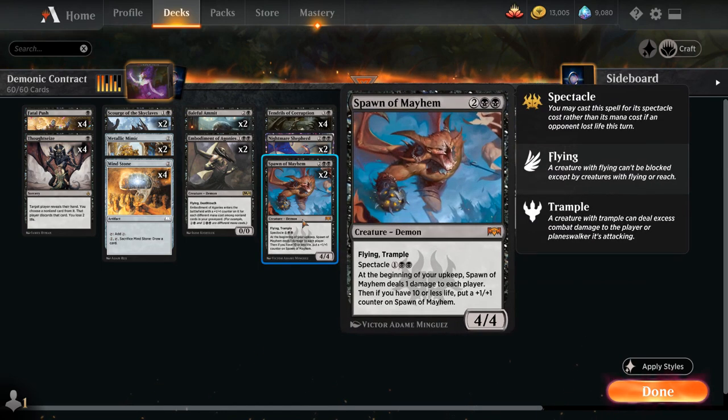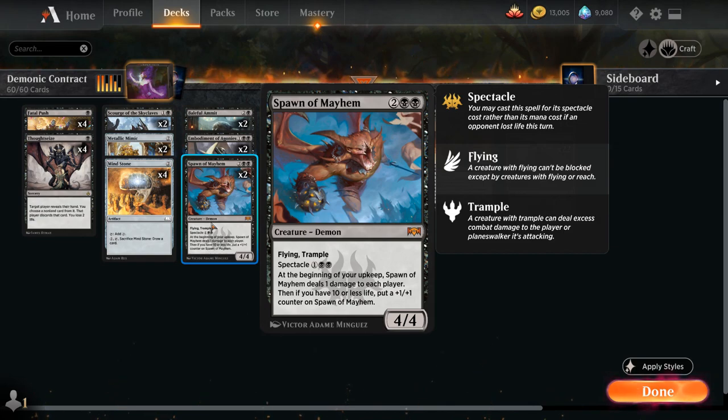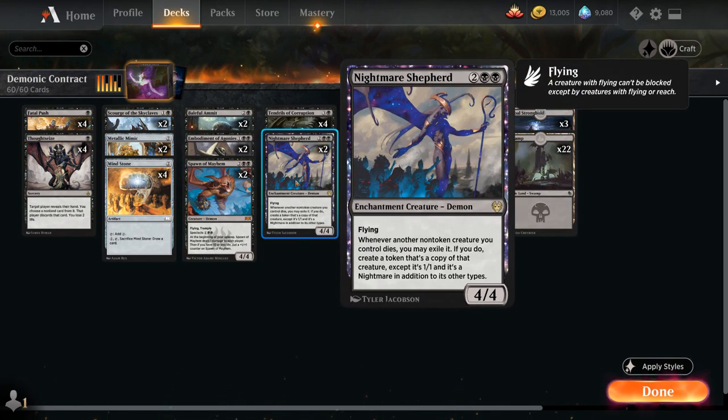At 4 mana, two copies of Spawn of Mayhem, which we can potentially play for 3 mana if we enable Spectacle, getting a 4/4 Trampling Demon with Flying. At the beginning of our upkeep, Spawn of Mayhem deals 1 damage to each player, and if we have 10 or less life we can put a +1/+1 counter on it. Then we've got two copies of Nightmare Shepherd, a 4/4 Flying Demon that's also an enchantment creature — whenever another non-token creature we control dies, we may exile it and create a 1/1 Nightmare token copy.